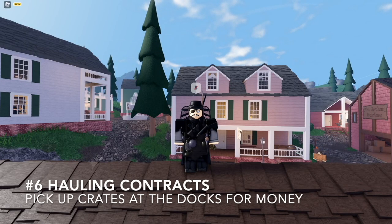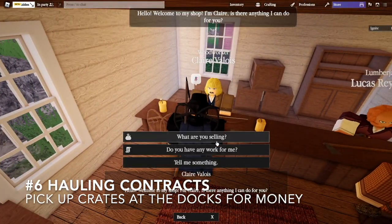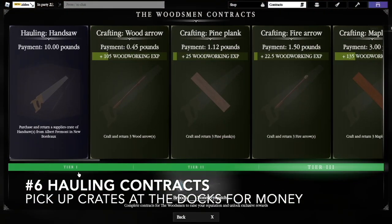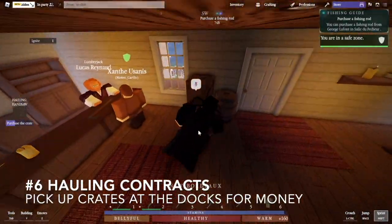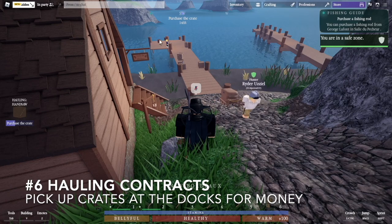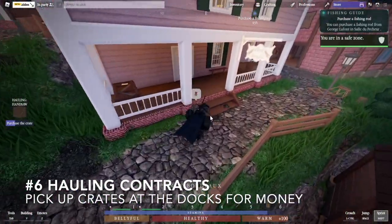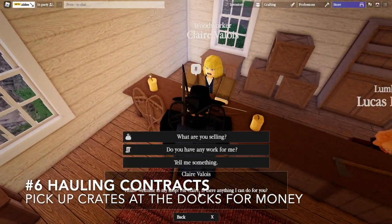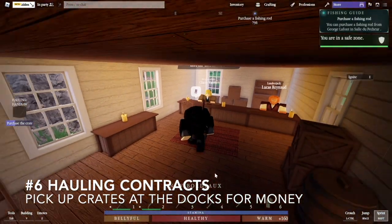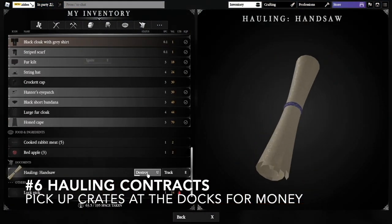Sixth, hauling contracts. If you're a new player and you need money, your best bet is probably hauling contracts, or the earlier tiered contracts. Walk into any profession store — hunting, woodworking, smithing, motherworking, etc. — hit 'Do you have any work for me?' The blue contracts are the hauling contracts. Take the contract, go down to any dock on any island, and purchase the crate for five pounds. Bring that crate up to the store, drop it in the vicinity, re-enter the menu, and hold E to turn in the crate. That is the easiest way to make money. You don't make a lot, but it's a great starting point.